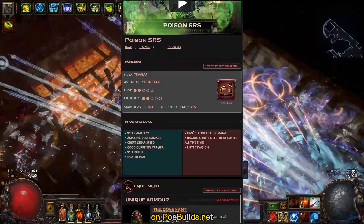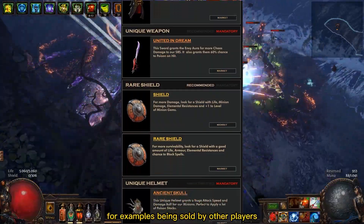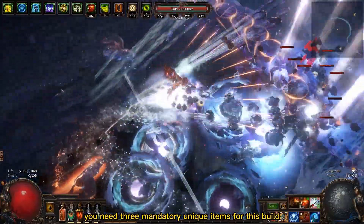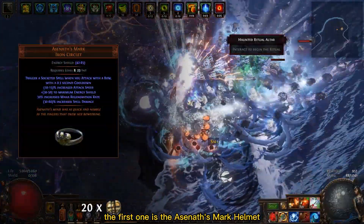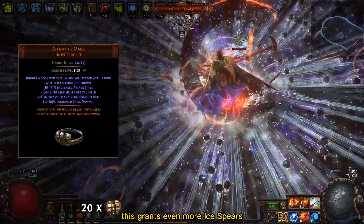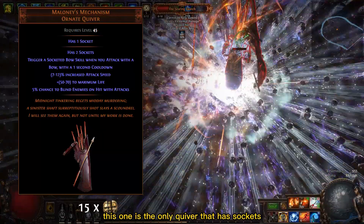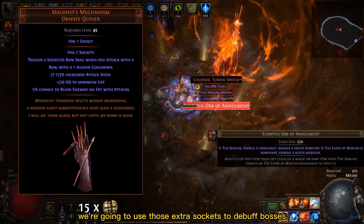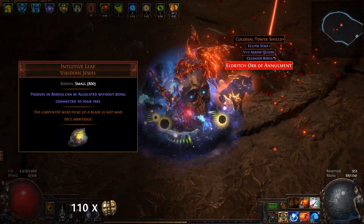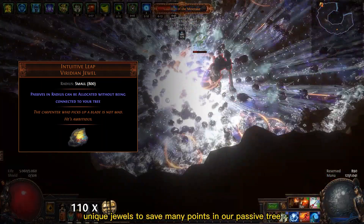Don't forget that on poebuilds.net you can find a list with all the equipment that you need to buy for this build, with direct links to examples being sold by other players. You need 3 unique items for this build. The first is the Assasin's Mark Helmet that triggers socketed skills when you attack, granting even more ice spears. We also need the Maloney's Mechanism — the only Quiver that has sockets, which we use to debuff bosses for a lot more damage. Finally, we also need 2 Intuitive Leap unique jewels to save many points in our passive tree.